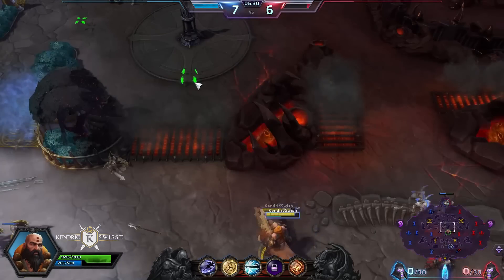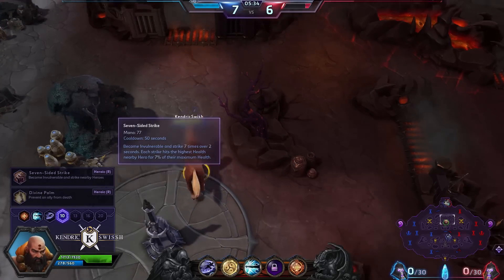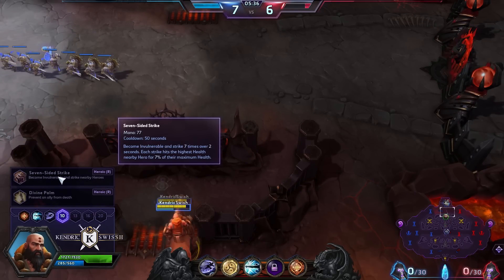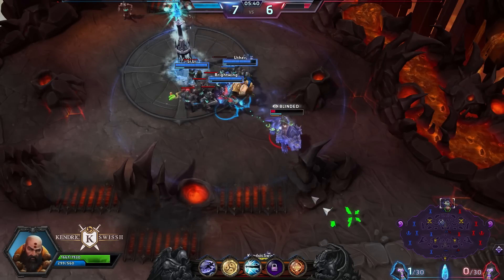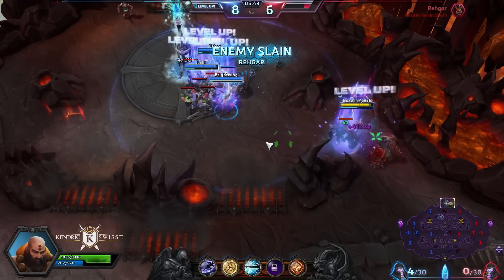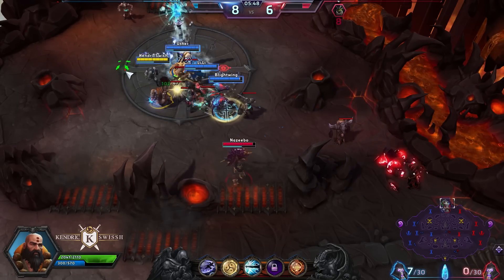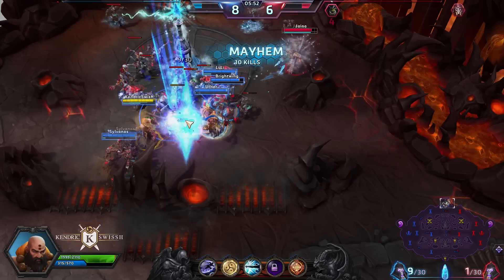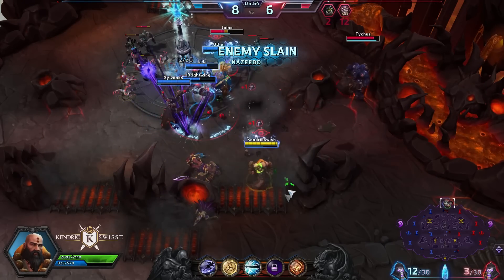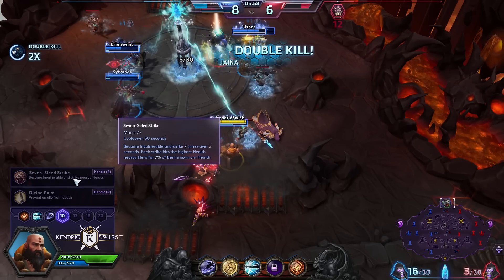Let's move on to level 10 and see the 7-Sided Strike, which is Kharazim's DPS heroic ability. It's pretty similar to Tyrande's Starfall — it damages all enemies in a circular area. I'll let you read the flavor text while we're wrecking these AI bots.